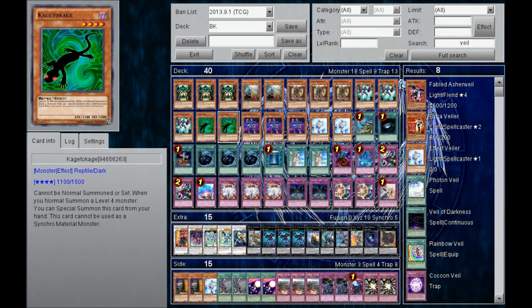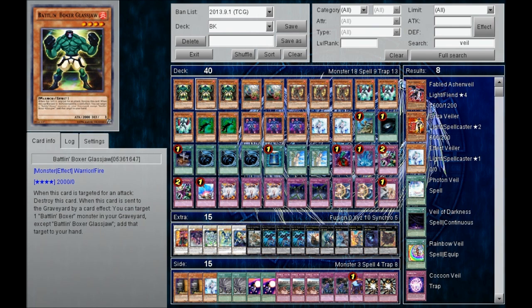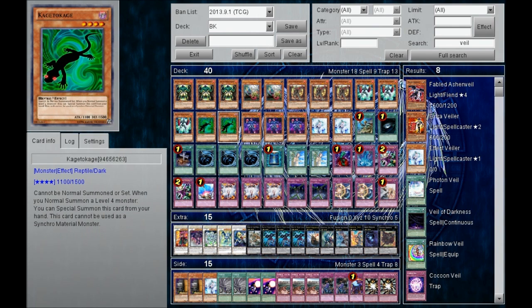I thought Kagetou Kage is really, really good because whatever you normal summon — you can normal summon Headgear, ditch it into the grave, then Special Summon Kagetou Kage — and it'll lead you to moves for days. Really like Kagetou Kage.